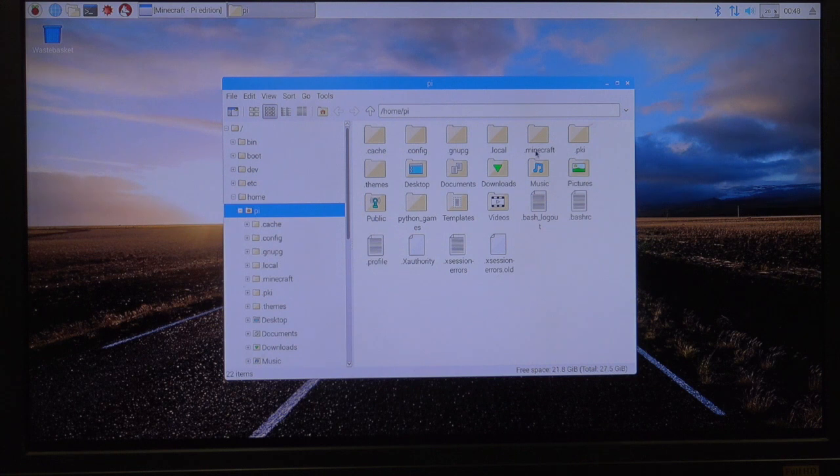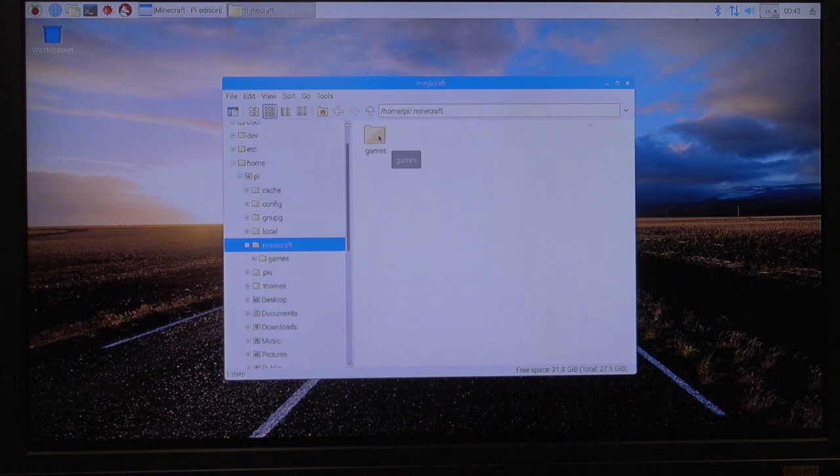Show Hidden. And when I do that, I open up the Minecraft — I open up to a bunch of hidden files, and Minecraft is one of them. If I double-click on Minecraft, then double-click on games, I get to the Mojang and the Minecraft worlds. And look, there's the new world I just created. I called it World with a dash.